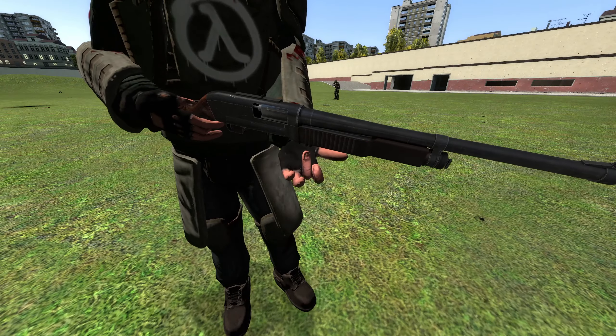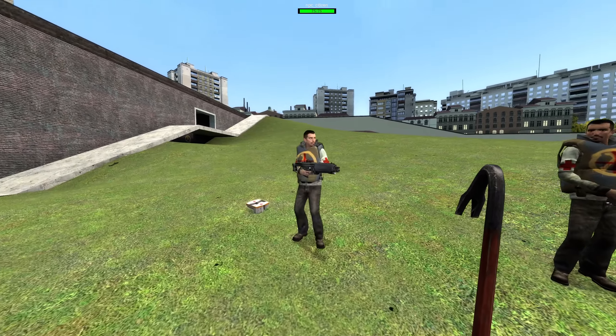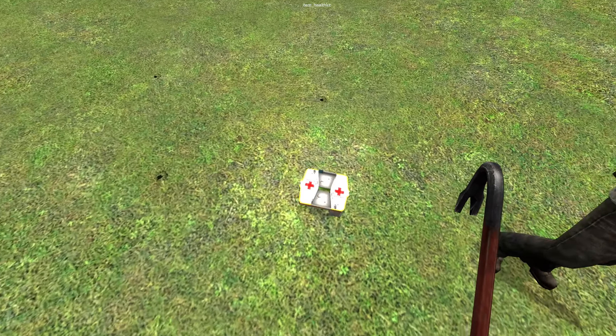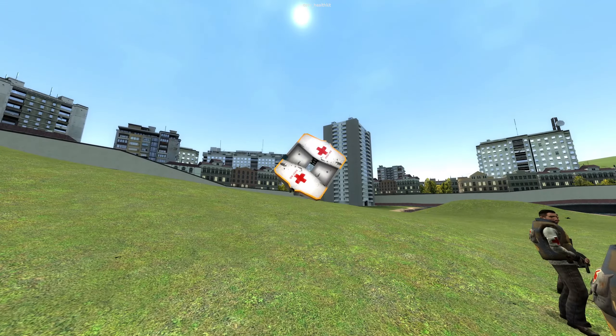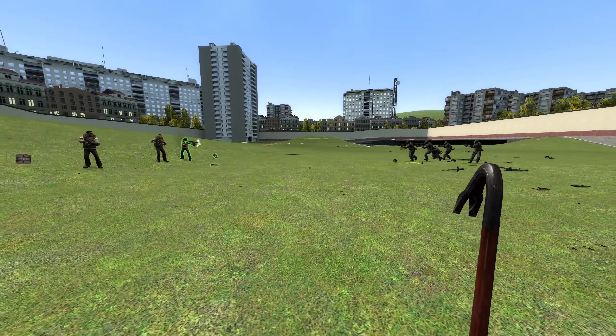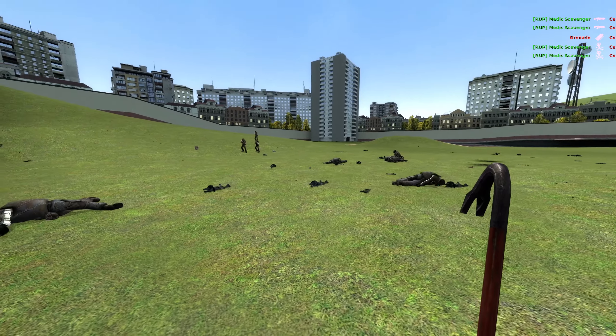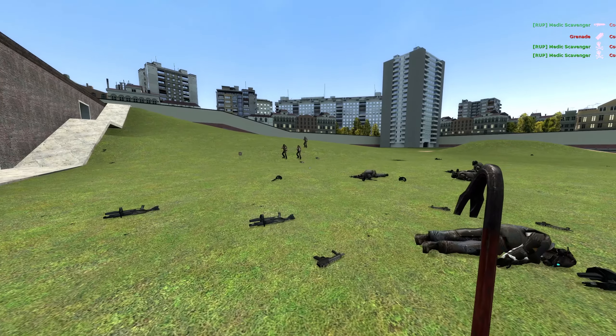Next up, we have the Medic Scavenger. This is going to be your standard Medic, but they'll also drop Med Kits for you to pick up, so you don't have to wait for them to constantly heal you. But just because they're Medics, don't think for a second that they're not adequate at killing, because holy cow — these dudes don't miss.